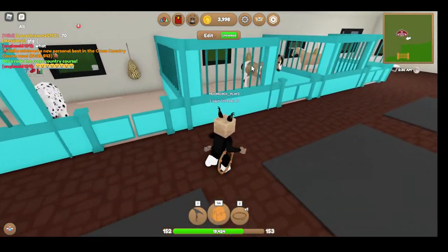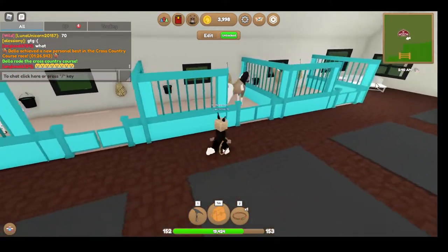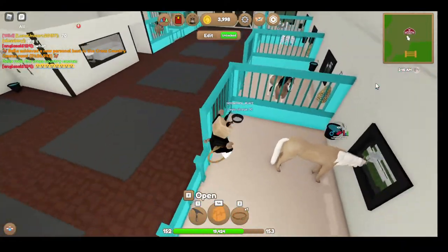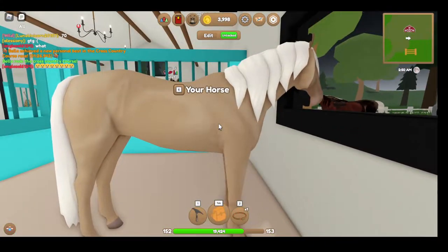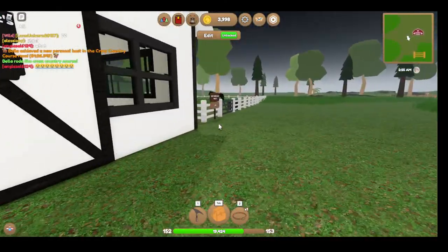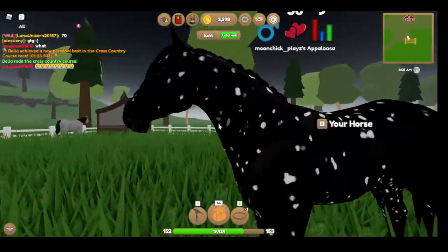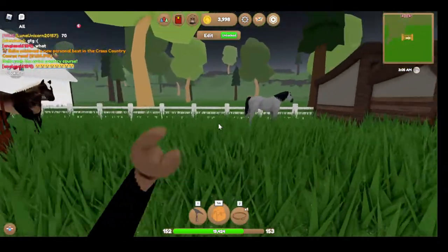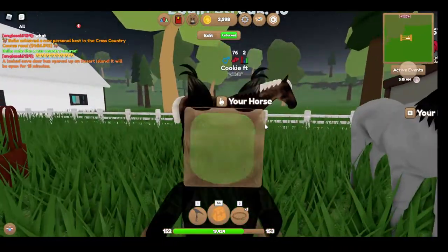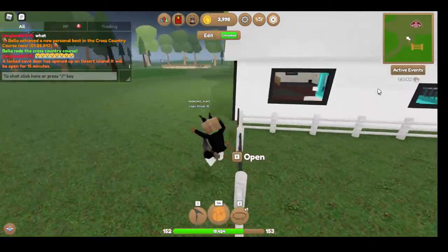I'm going to get rid of this one because I have a Friesian of it. This is a bunch of horses I don't use. Let me go sell some of the horses I just don't use. I use this one, I use this one — wait, there's a cave? I'm not spending 60 tokens.